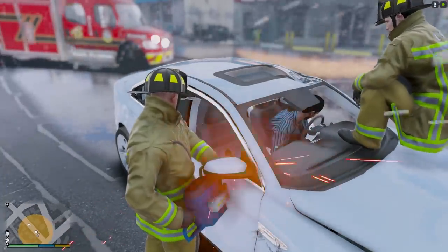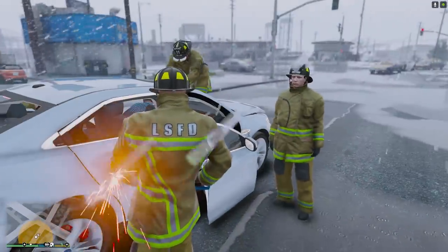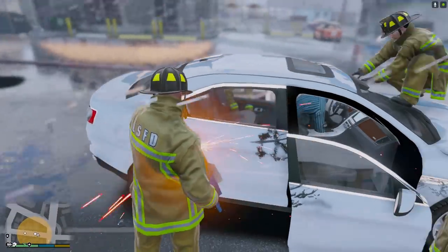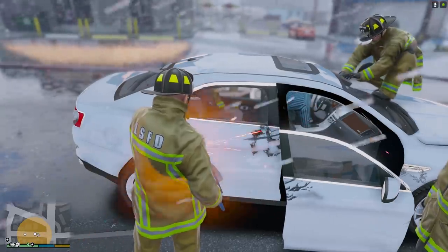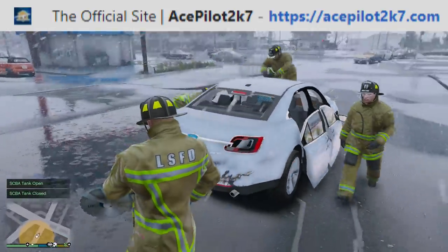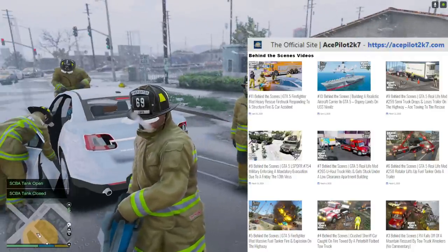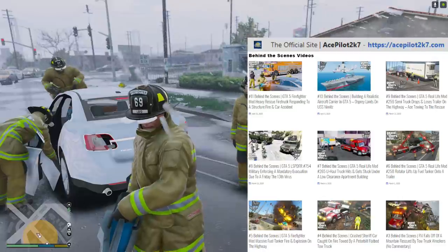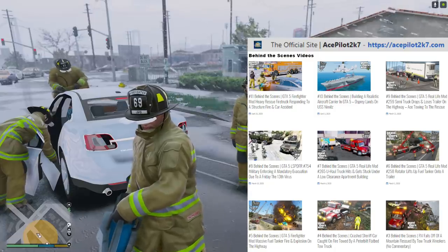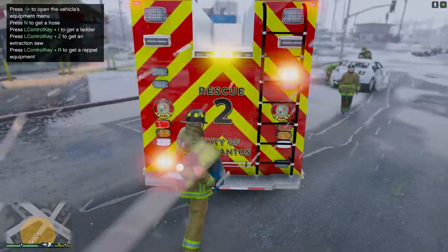Now this call out is not an official call out from Fire Call Out. What we did was take the fallen tree call out and used the menu to spawn a car and make it look like the tree went through it. If you'd like to see how I set up this video, check out my website acepilot2k7.com — I have a behind-the-scenes section showing how I set all of this up. At the time of recording it's not part of Fire Call Outs, but who knows, maybe panels may add a call like this. Let's put this away and continue working.